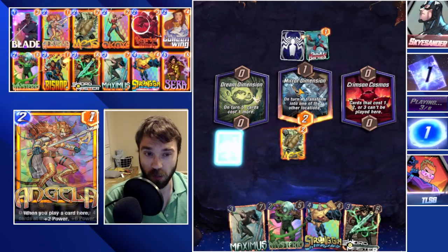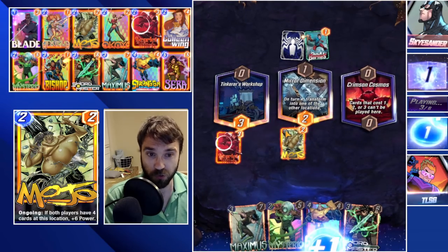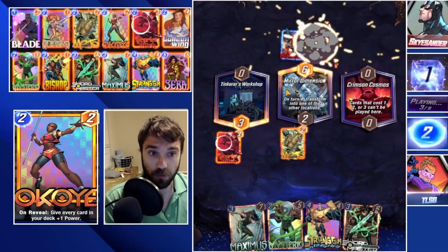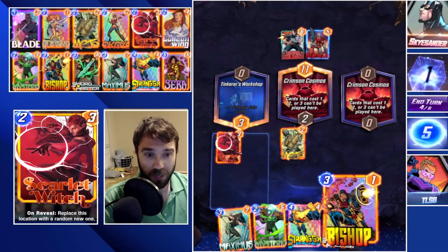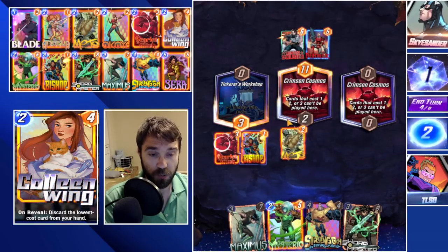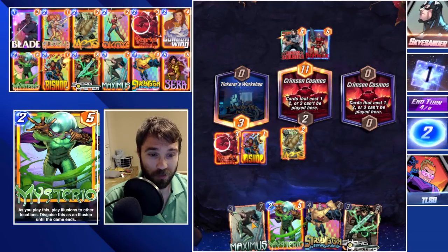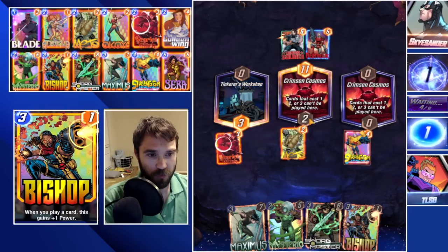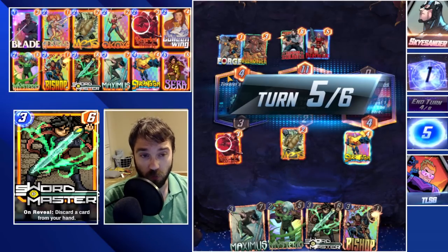If Mirror Dimension comes up that'll be one additional energy. Crimson Cosmos is a little bit difficult for us — all we really have is Strong Guy there. I think we play Bishop onto the board. Oh, it took over the Crimson Cosmos — unfortunate. In that case we need to save our spaces for our strong cards. That is a rough one. We only have Strong Guy or Sarah that can fit into the Crimson Cosmos.